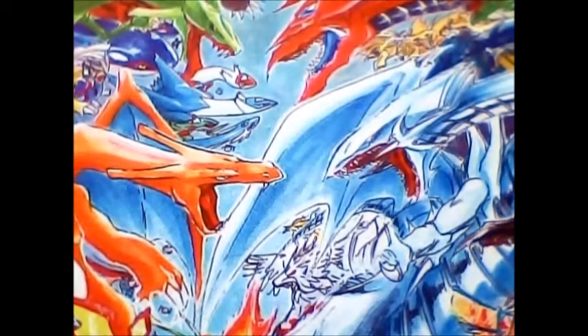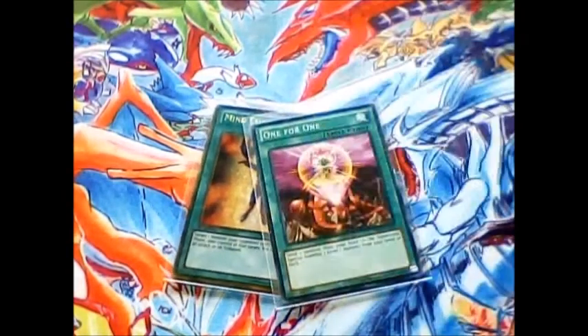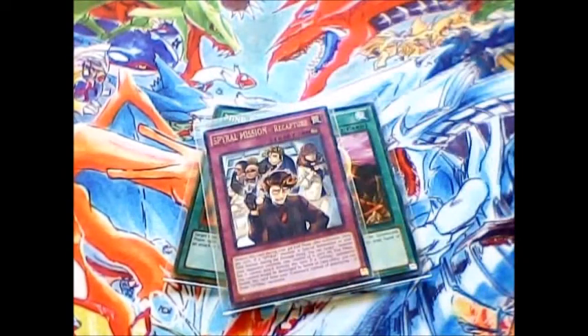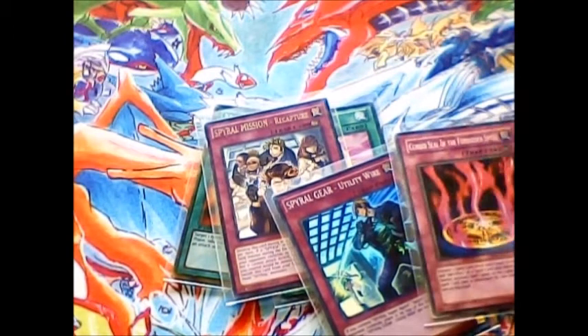Now moving on to the side deck. I had a Mind Control in there. 1-for-1, in case I ever decided I needed it — it usually doesn't work out for me; I never found much of a use for it. I ran 1 Firewall Mission Recapture, 1 Spiral Gear Utility Wire, and 2 copies of Cursed Steel of the Forbidden Spell.